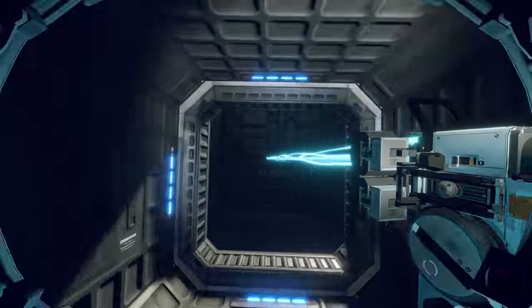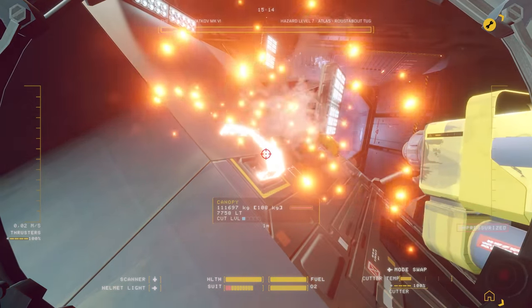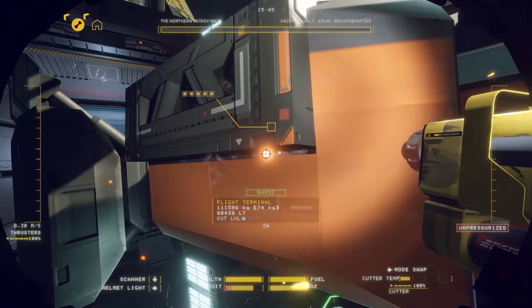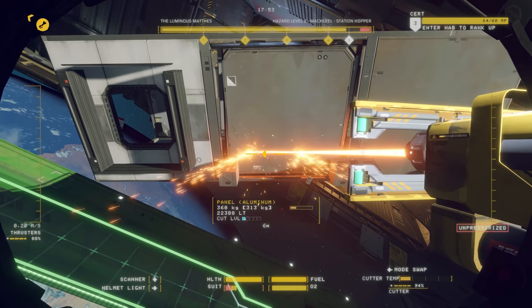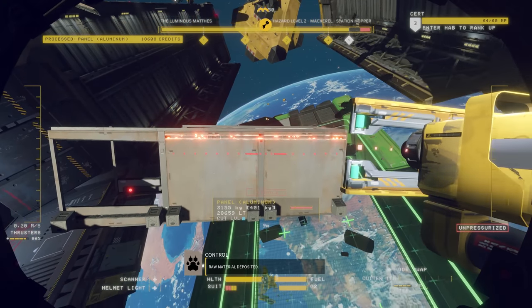Just don't pull too hard. Your cutter tool has multiple modes. The stinger mode makes precise incisions to key structural points, while the split saw mode makes powerful, wide sweeping cuts through walls and can sever larger objects.